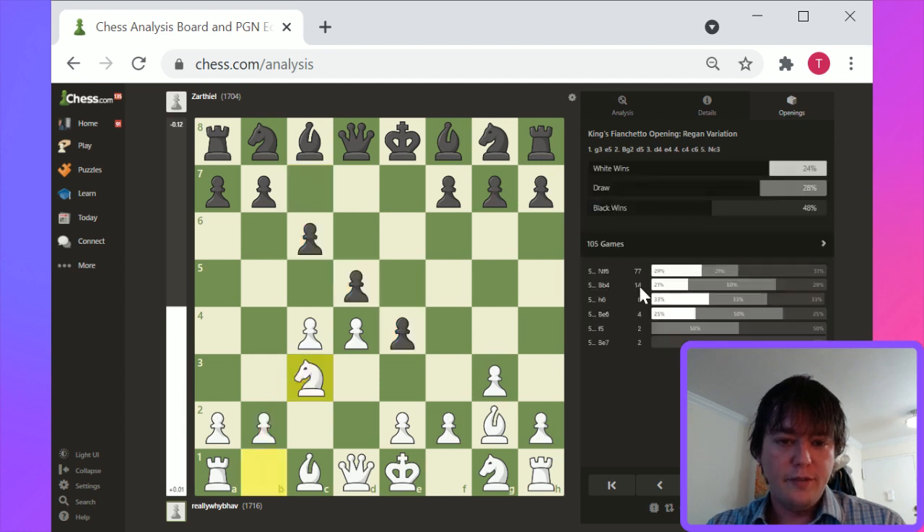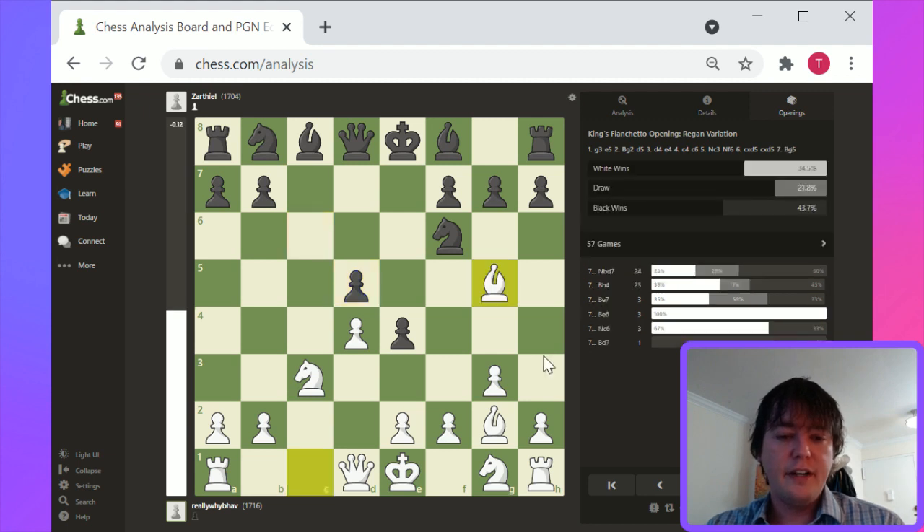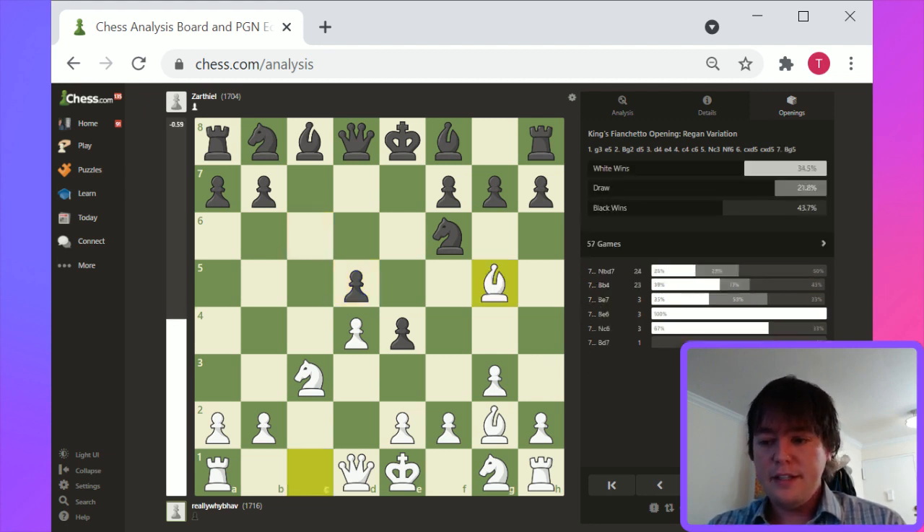I would go with the more intuitive Knight to c3, Knight to f6, c takes, c takes, and Bishop to g5 here. This is the main line for white here.